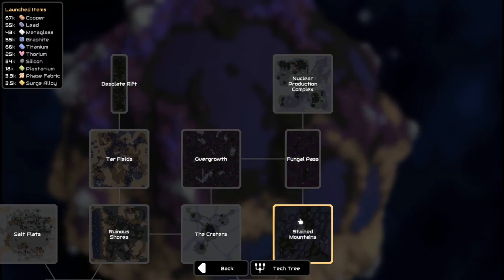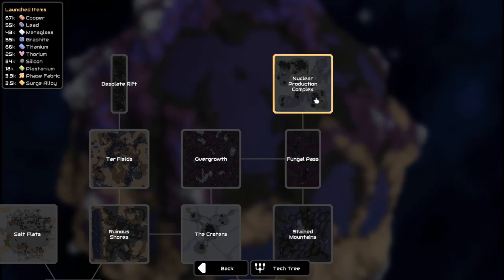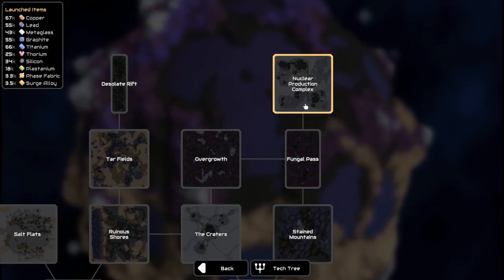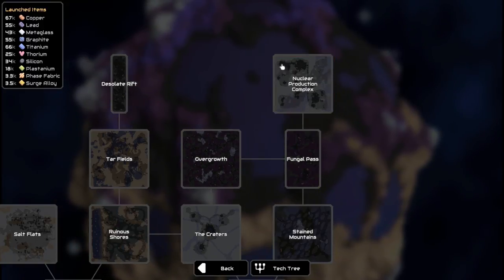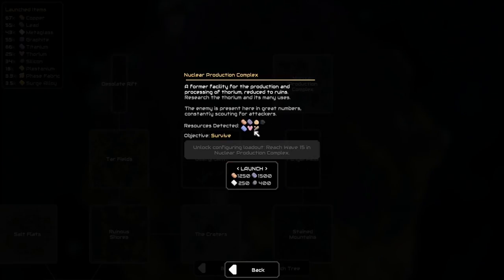I've been ending a lot of the other missions pretty early, and I'll fast forward through a lot of this, but I'll probably play this for at least a couple hours. I'm excited to get to all that end game stuff and show you guys. So here we go — the final mission of the game, Nuclear Production Complex, where we have Theronium and all the other resources.